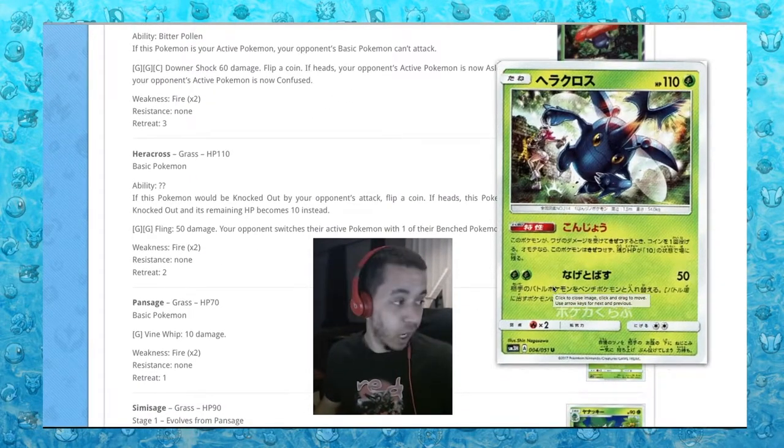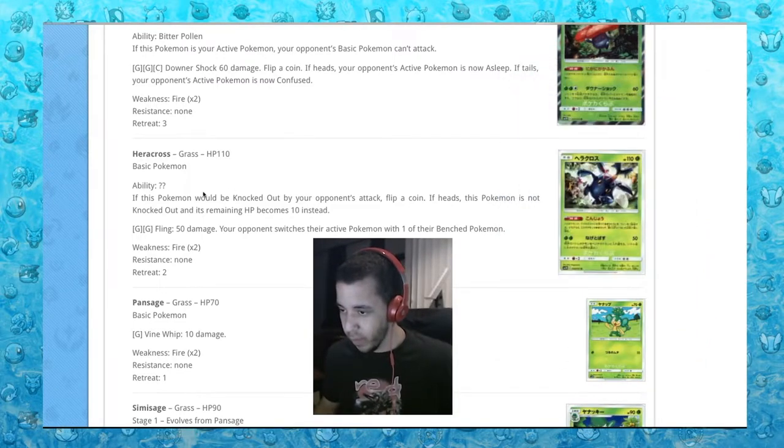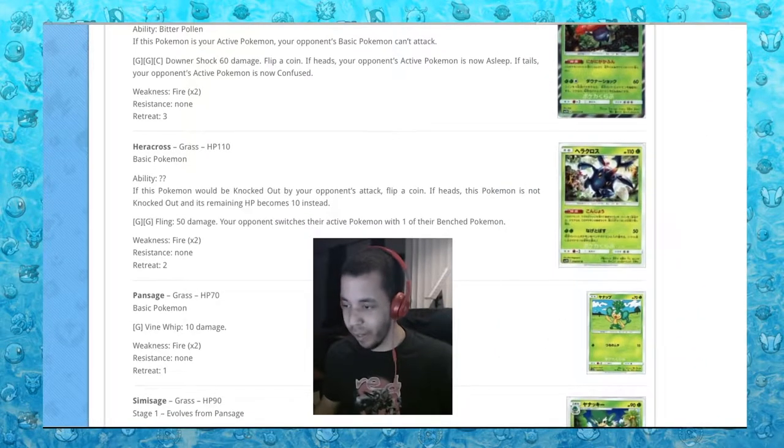This is the card I saw - I love me some Heracross. If this Pokemon would be knocked out by your opponent's attack, flip a coin; if heads, this Pokemon is not knocked out and the remaining HP becomes 10 instead. It'll never be used, but that's a built-in Focus Sash and that's hilarious to me.